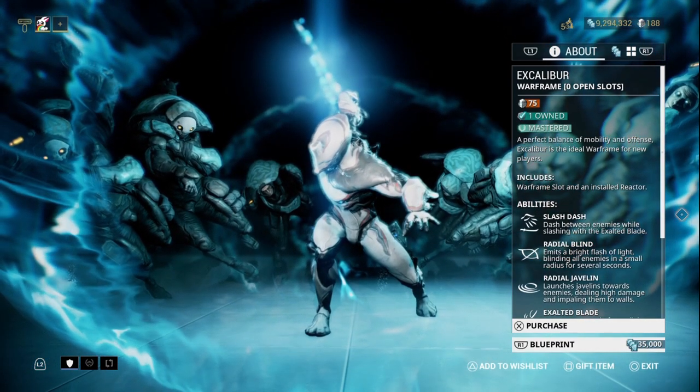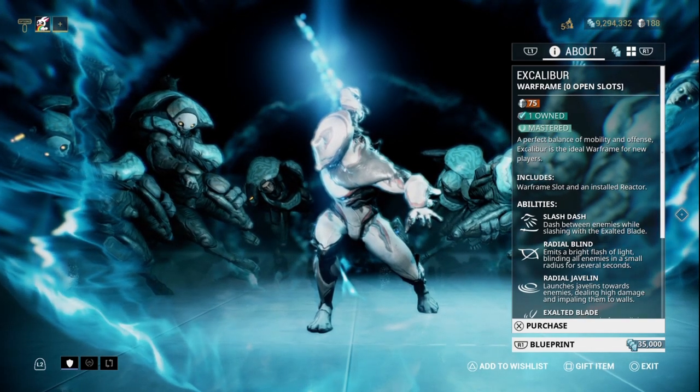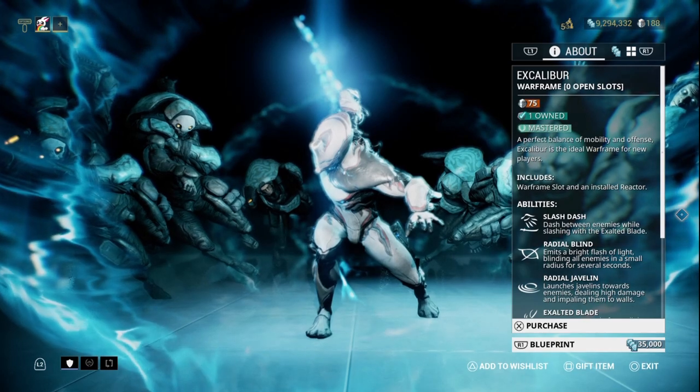The second way is to reach Typhoon rank in the Conclave as a reward using Syndicate Standings. And the third way is going to be the way that I'm going to be showing you in this guide.